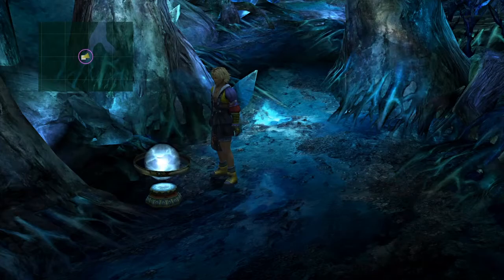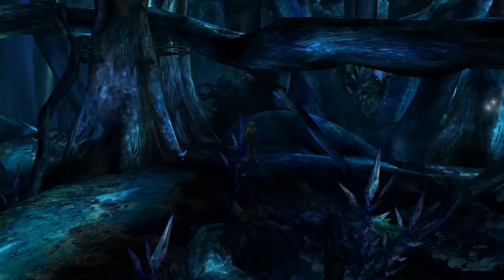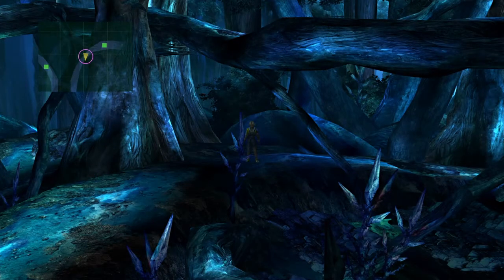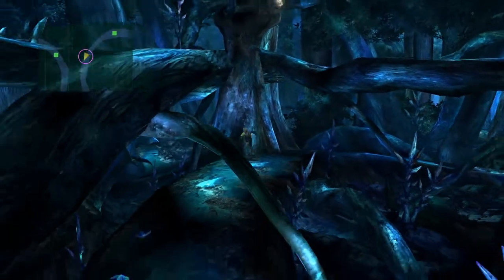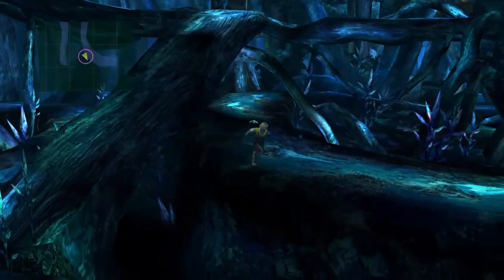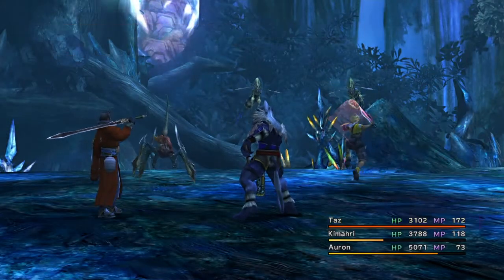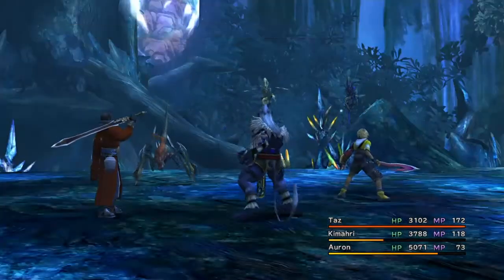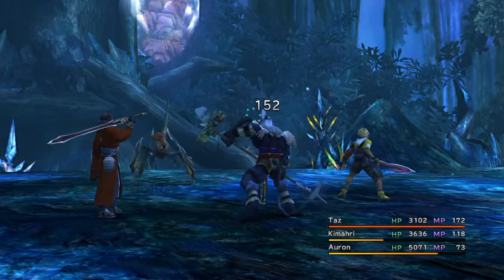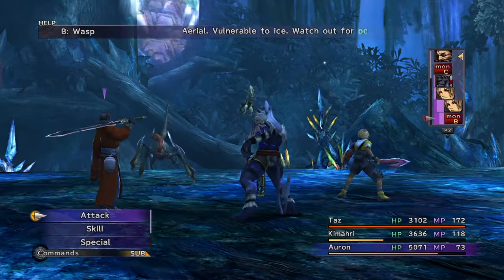What you want to do is ride a Chocobo to Remium Temple, grab the Cloudy Mirror from the Chocobo Race mini game, then backtrack to Macalania Woods. I like to start from the back side because you start from where the two multicolored butterflies appear on the map, so there's not a whole lot of backtracking.